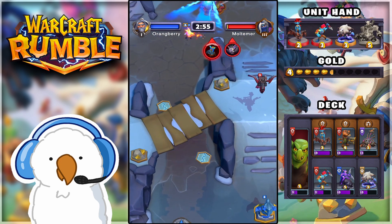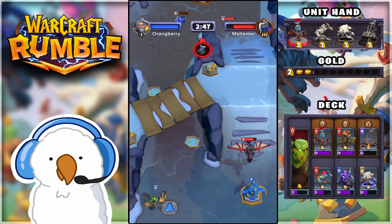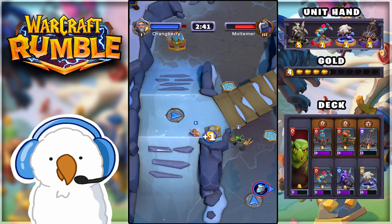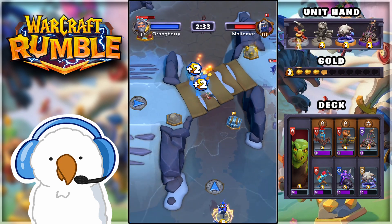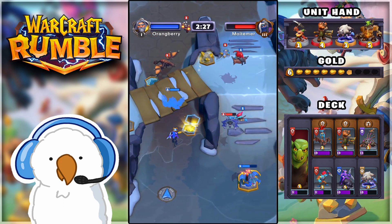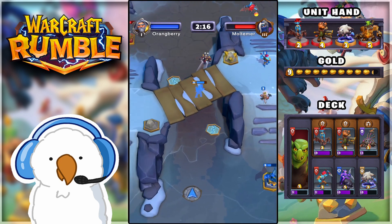My Tauren Warrior is on the left-hand side, and sadly the enemy popped his Commander, which cleared out my Meat Wagon. On the bright side, Huntress made her way all the way to the enemy turret doing nice damage. I see the enemy with Rend Blackhand doing some damage - I was waiting for him to lose the Dragon to my tower. Batrider instantly countered him because he cannot hit air targets, so Sneed is just collecting resources, which is perfect. We dropped another Huntress down mid - that Dragon is going to do a lot of damage, thankfully my Huntress does target and get rid of it. Can she clear the Wild Plains and the Pyromancer? Yes, she does.